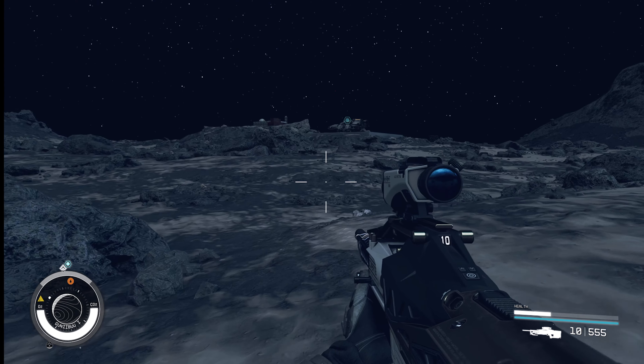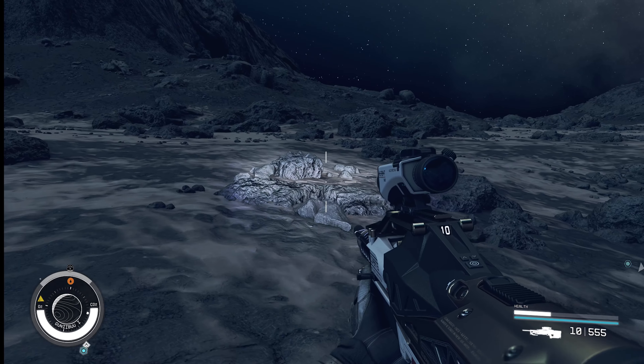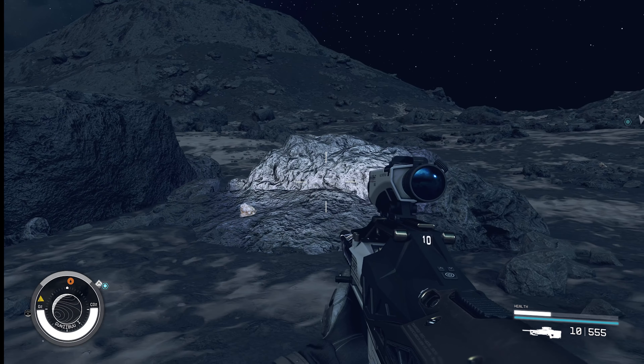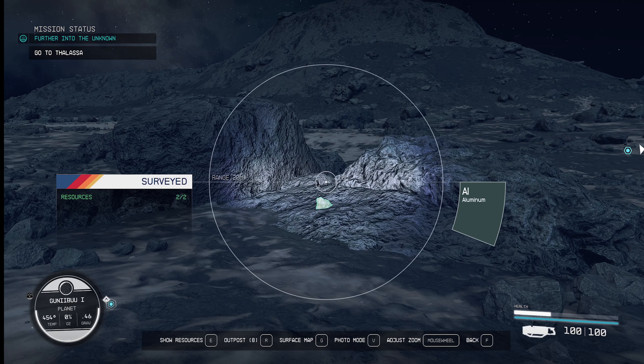Hey everybody, so today I'm going to show you how to mine incredibly, and I mean incredibly fast. So if you don't know it, first of all, when you use your scanner for PC, it's the F key. Every time you use your action, your shoot one, it brings up the miner, and this is just always how it works.